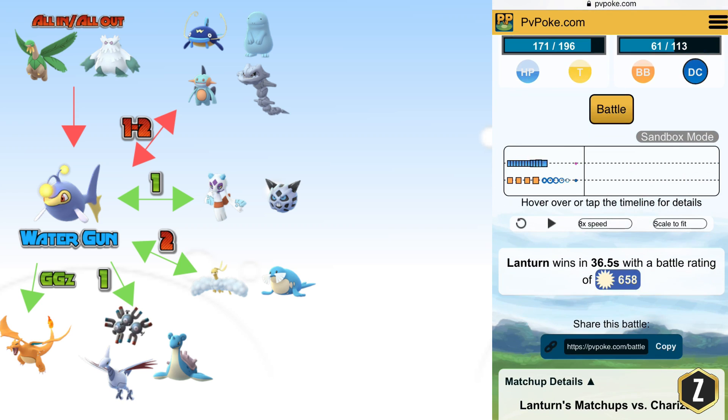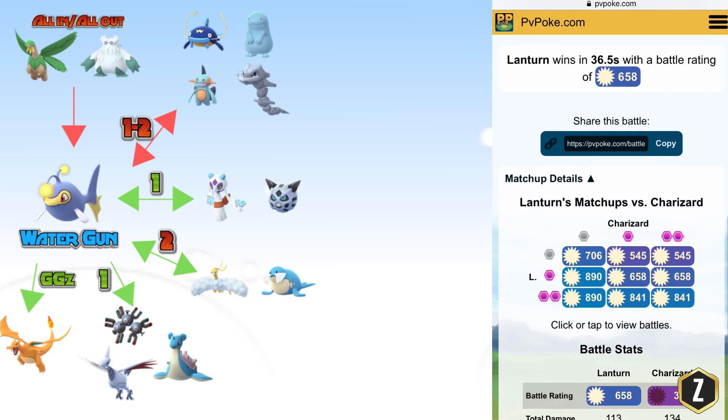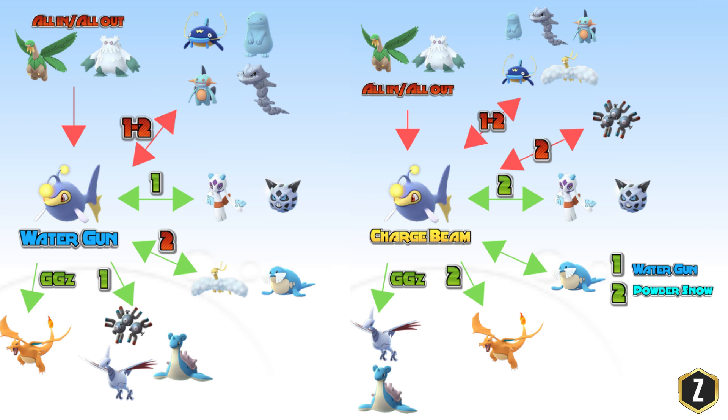Another big difference is Charizard. Before with Charge Beam you had a chance to lose, but now with Water Gun you beat Charizard all day long. So to summarize: Water Gun seems to be more general coverage — it helps you win against Magneton, Steelix, and Charizard. Charge Beam is very directed toward countering Sealeo, Skarmory, and Lapras. Depending on what your team needs: if you need more coverage against Steelix, Charizard, and Magneton go with Water Gun, but if you're covered there and need to dominate Sealeo, Skarmory, and Lapras, go with Charge Beam.